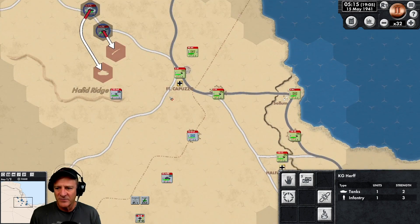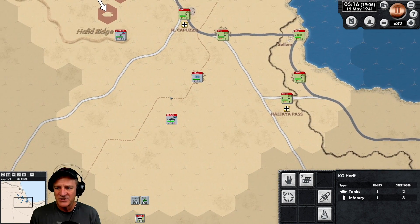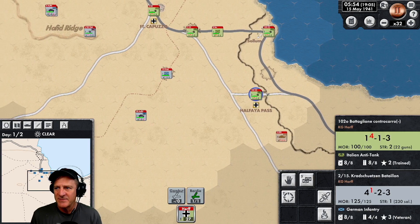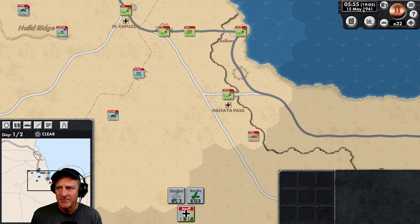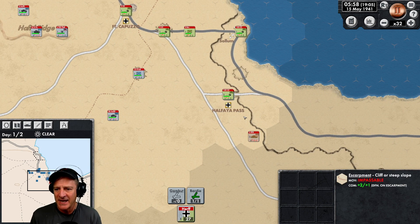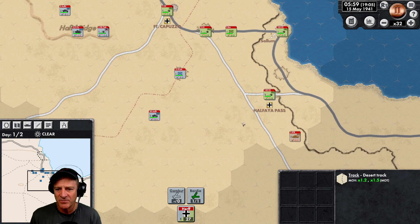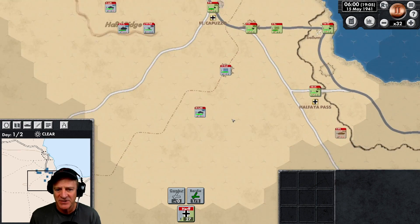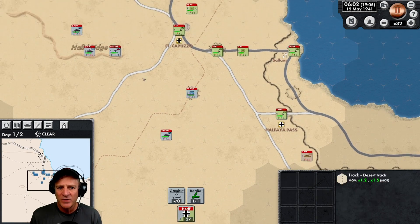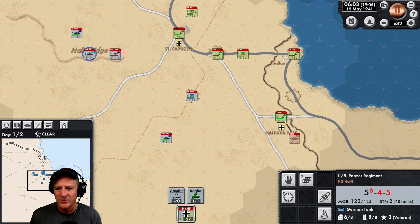Our armored forces are down here waiting for the Allies. A little time has passed — it's still short of 6 a.m. on the first day — but we can see the 2nd Royal Tank Regiment has moved up and is in position to attack Halfaya Pass. So the British have started to show up, and we should see more activity now. The battle has started.